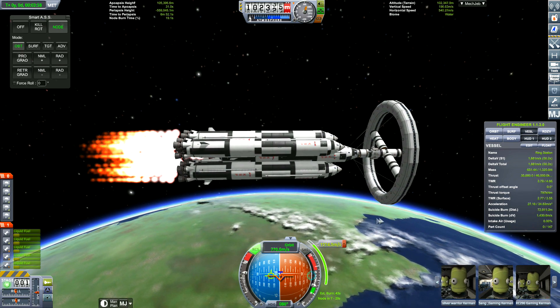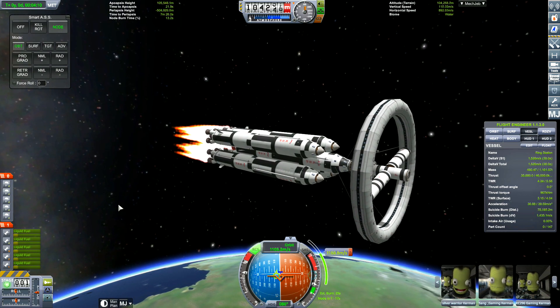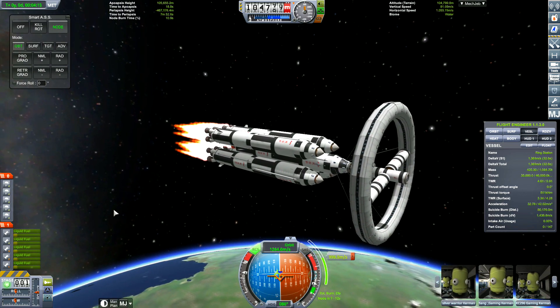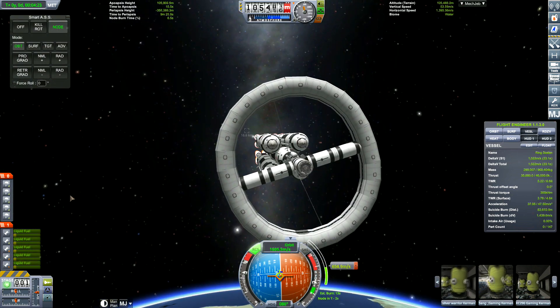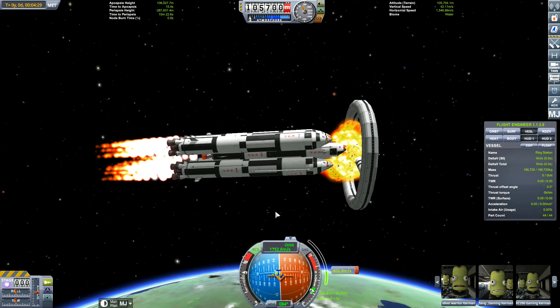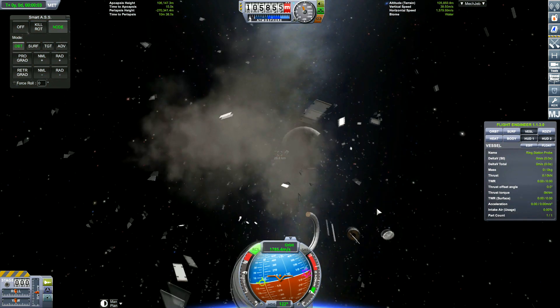You may notice I've got those... Rhino engines on the outside? No, they're not Rhino engines - I can't remember what they're called. They're part of the KW Rocketry pack. In the centre I've got the Rhino engine - that's the space-rated engine.